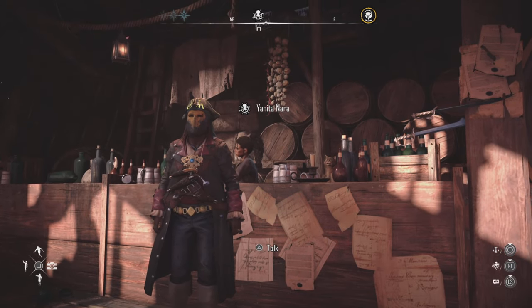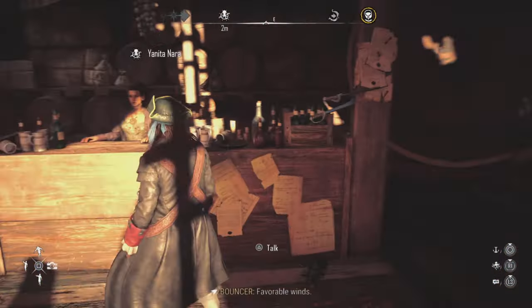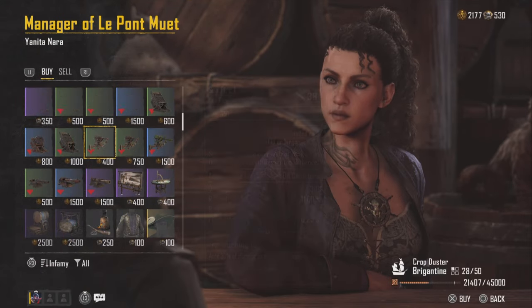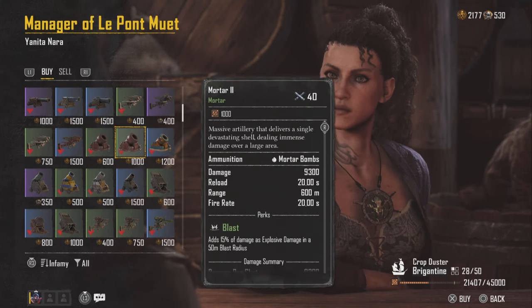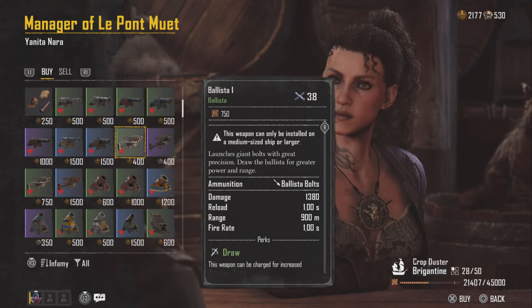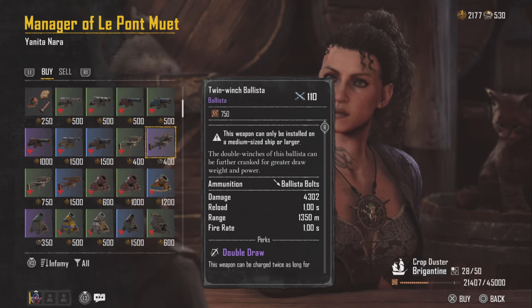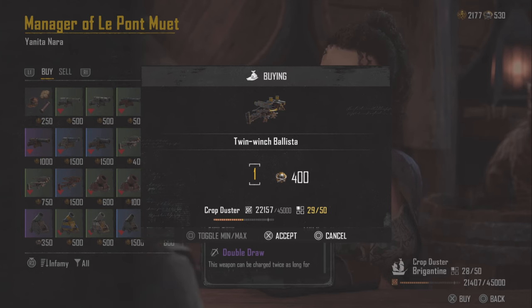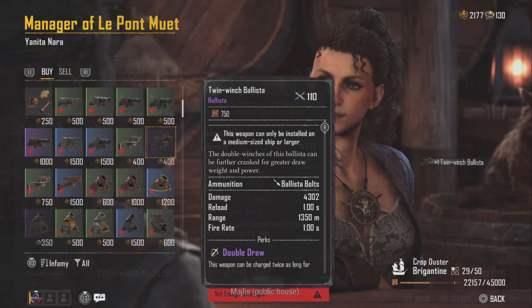Yunichir Nara runs the black market and she has some amazing weapons — some you can buy with gold pieces, and some require a special in-game currency called sovereigns. They have the best weapons in the game. If you like this video, let me know down below and I will do more videos on these weapons. Today we're looking at the Twin Winch Ballista — it costs 400 sovereigns, but the bad boy is mine. Let's check it out.